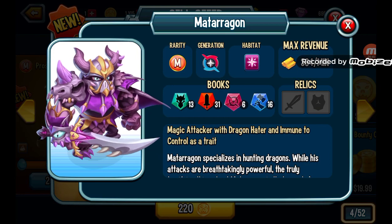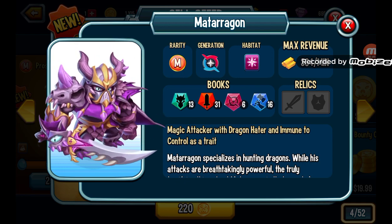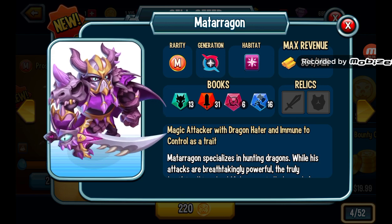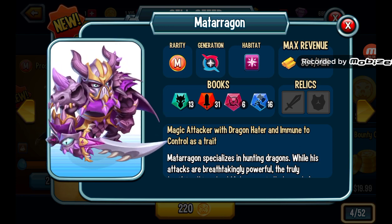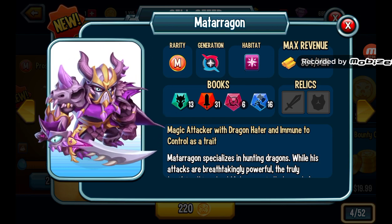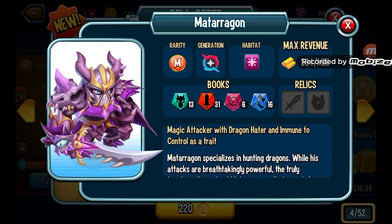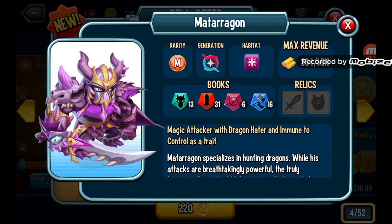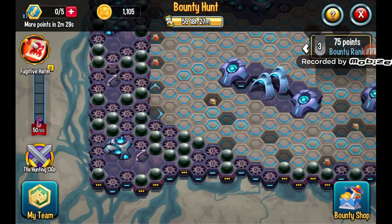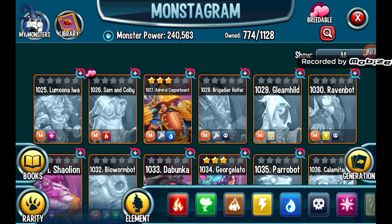First I'm going to say Metragon — he used to also be a fugitive bounty hunt exclusive. He's a dragon hater in the dragon books. In the galactic era they were just putting hater after hater — they released Nethol Slayer who's an undead monster who hates undead monsters, and this is a dragon monster who hates dragon monsters. So he's a rare good pick in the dragons book with Immune to Control as a trait. Haters are also a trait, so I think this monster is actually quite good.